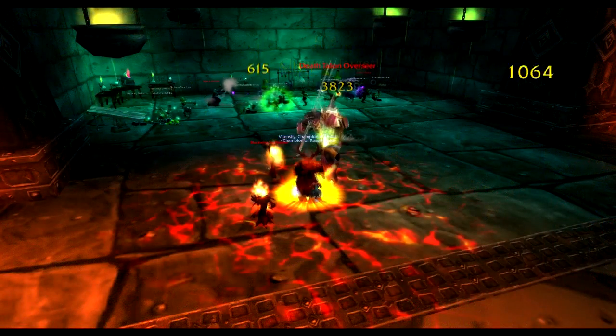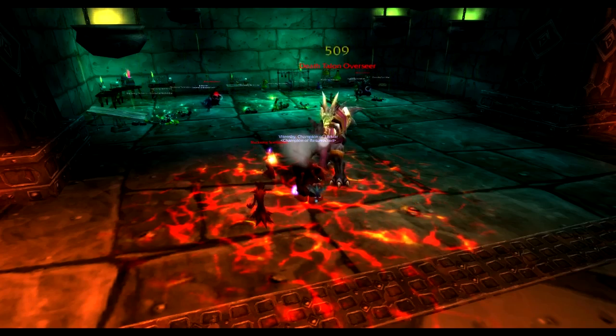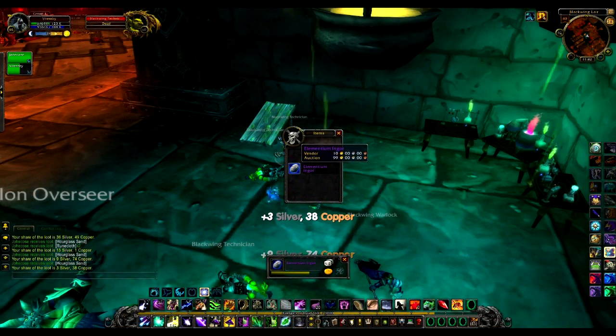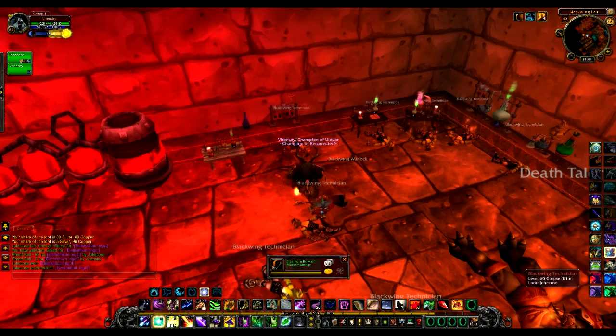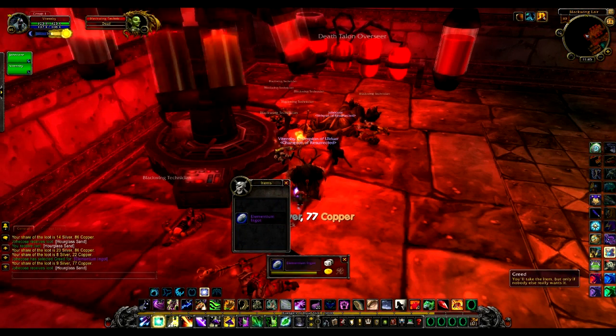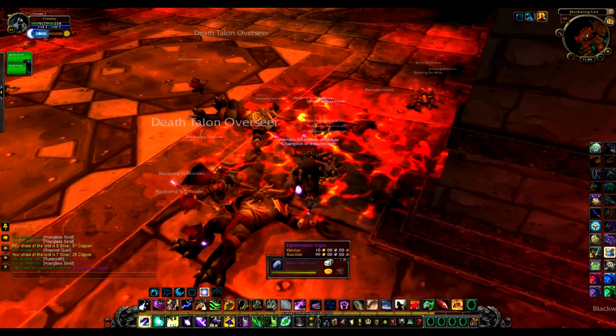Welcome to the Technician Laboratory. This room is the most valuable because the Blackwing Goblin Technicians have a 7% chance to drop the Elementium Ingot used for Thunderfury, Blessed Blade of the Windseeker — Legendary — and a 1% chance to drop pristine black diamonds.